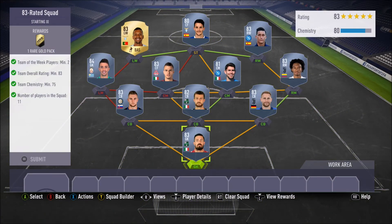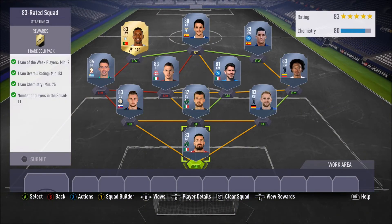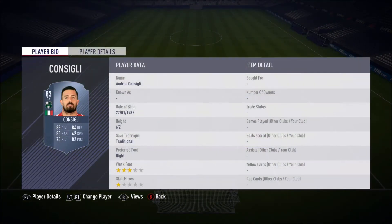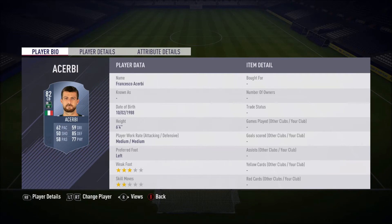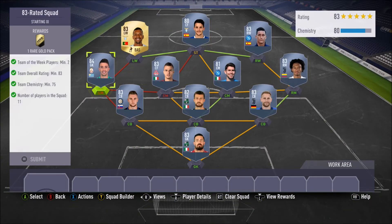Then we have the 83-rated squad which is going to set you back about 68k because you need a minimum of two informs and a minimum rating of 83. We've got Consigli, Howard, a Serbian player, Cuadrado, Gorginio, Giovinco, Muslero inform, Callum, Horn, Lewis Alberto and Nany. The center back and left mid are the two informs filling those roles. This costs 68.1k.